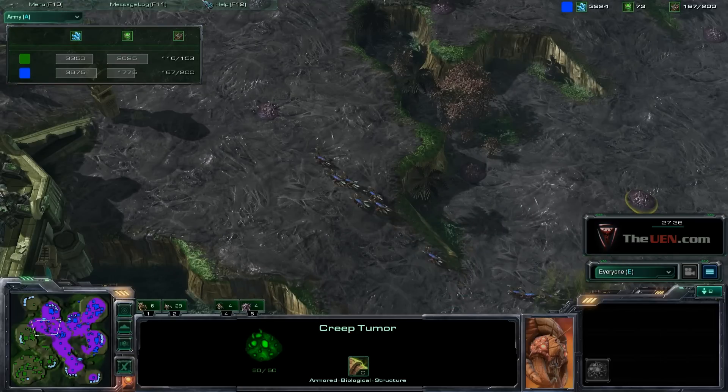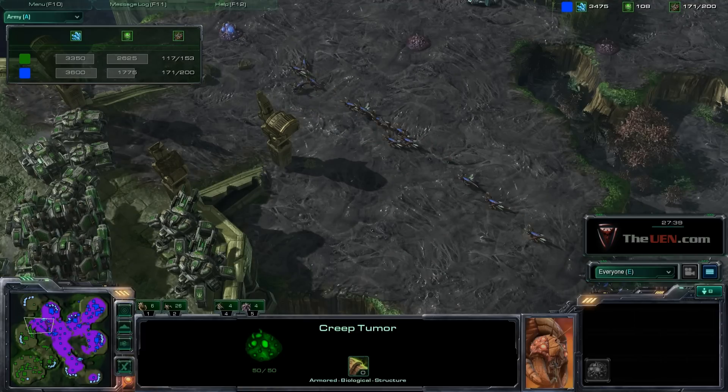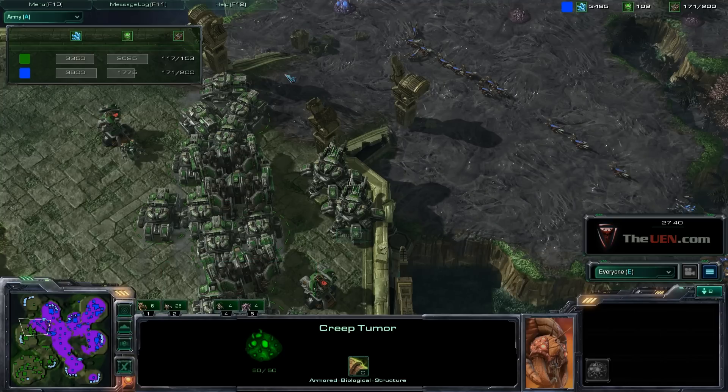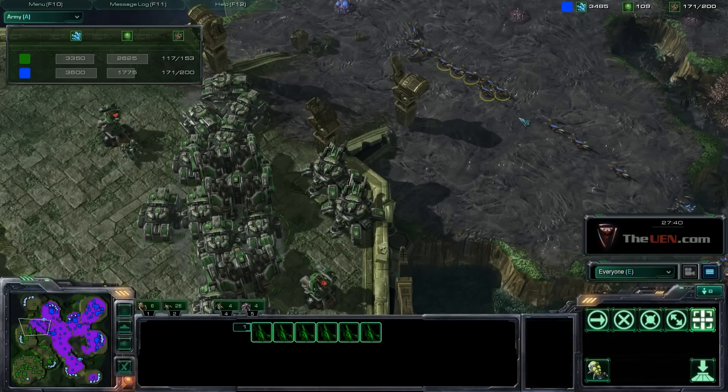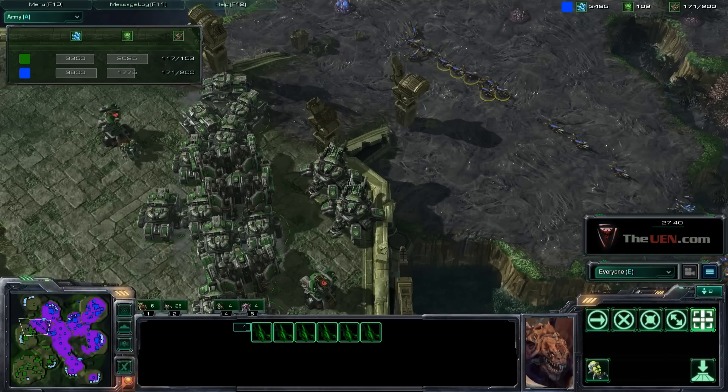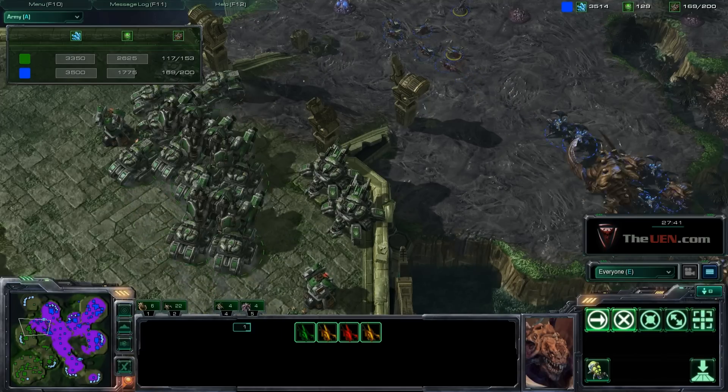I'm going to come up here and my Zerglings are going to get fired at by these tanks. When they're fired upon, I know I don't want to push up this ledge because it's a small ramp and his tanks are positioned up there. I don't even know what's up there, but I know there are at least two tanks and there might be more behind that. So I'm going to bring my troops around the back and avoid this army.